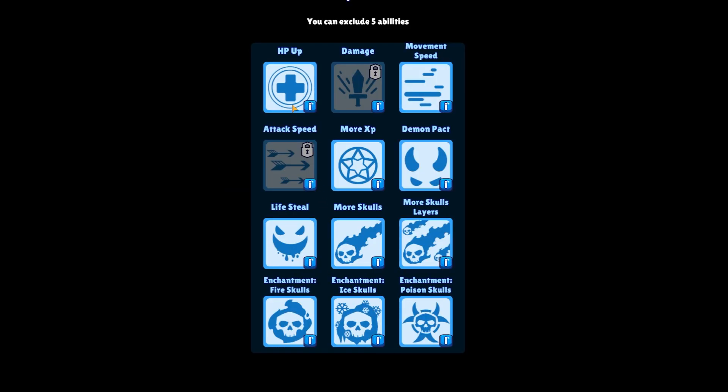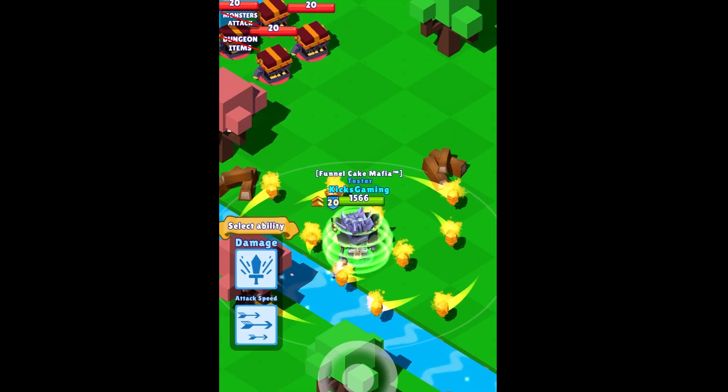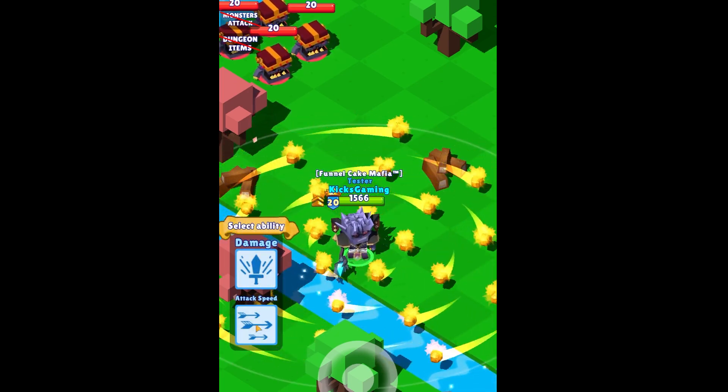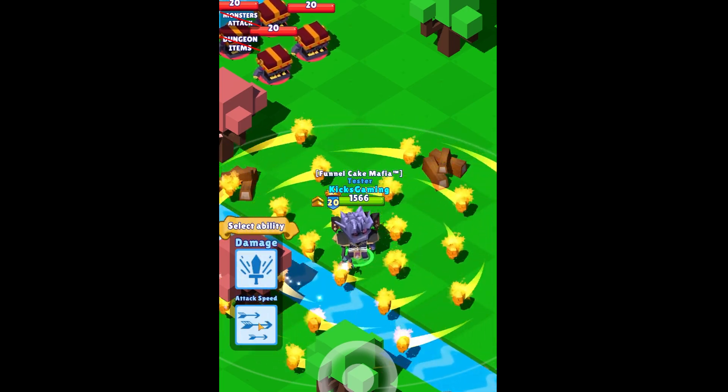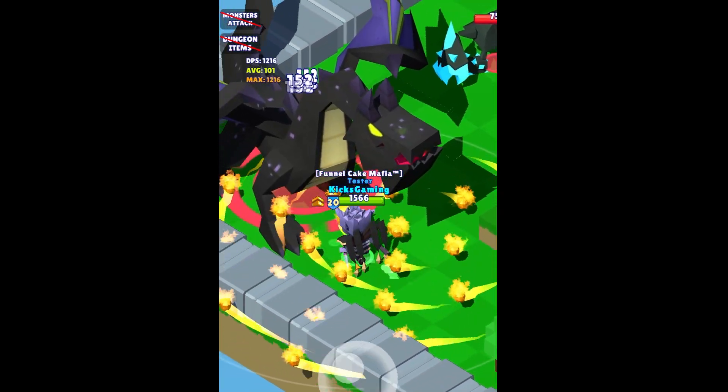Let's look at an extreme example. Half of Skullmaster's perks have limits so they will no longer show up once you grab them all. So we'll exclude some of the others that we don't want. After getting the perks with limits out of the way, we're offered nothing but damage and attack speed every single level.